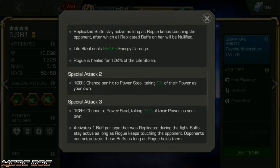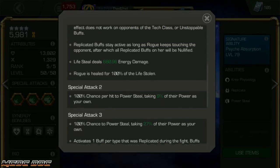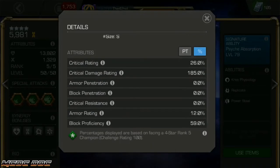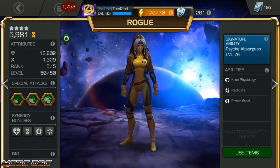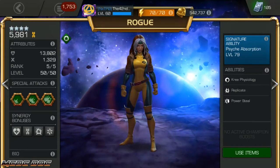Touching means you can either actually hit them or just hit into their block. Opponents cannot activate those buffs — it's the same kind of buff steal as the SP1. On her attributes: very good critical rating at 26%, not too great critical damage rating, and block efficiency is relatively average. In general, her damage is relatively low, which is how a lot of heavy utility champions like Rogue tend to be. But because of her regen, you're going to last for a very long time.